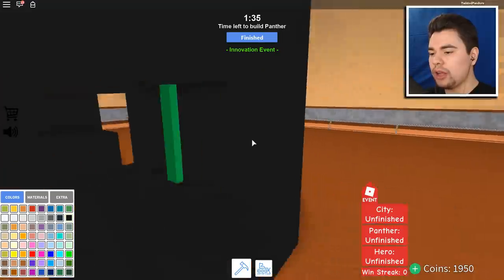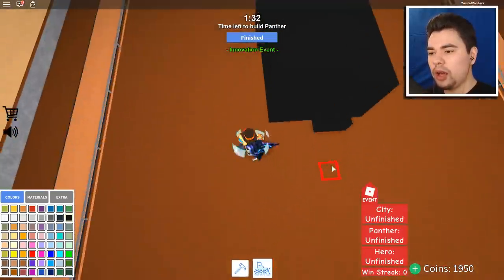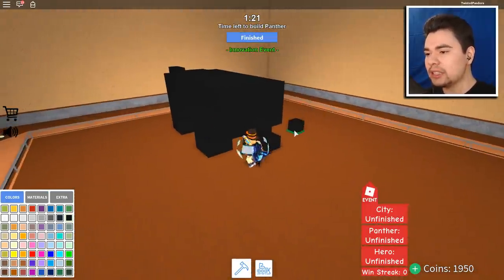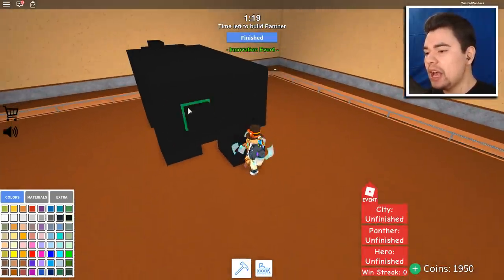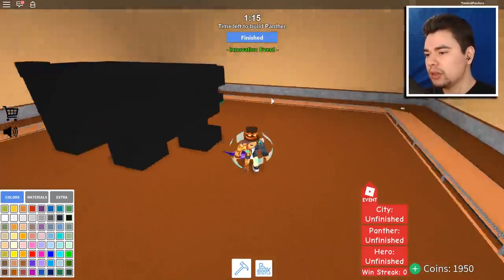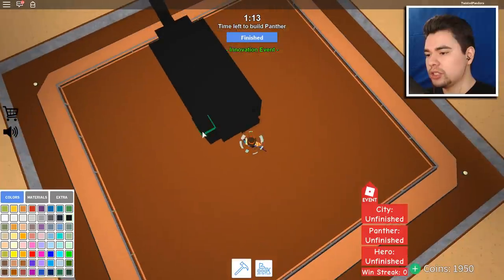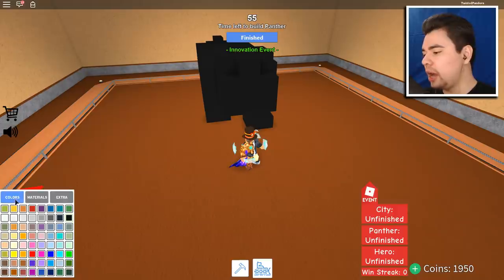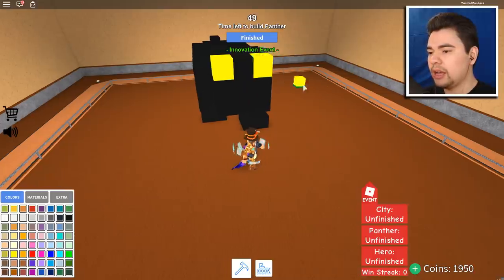Oh no, undo, undo! And while we're at it, undo this part here — boom, boom, there we go. Ladies and gentlemen, we only have one minute and 28 seconds remaining. We're gonna delete two of these to make the yellow eyes, because panthers have yellow eyes. That's a really bright panther eye — right here and here.